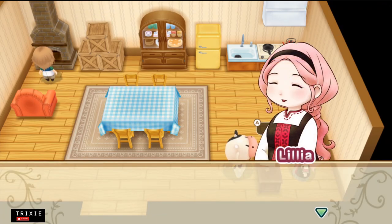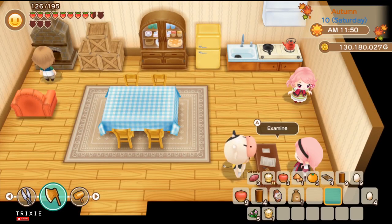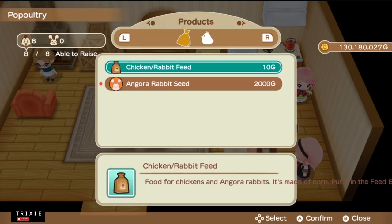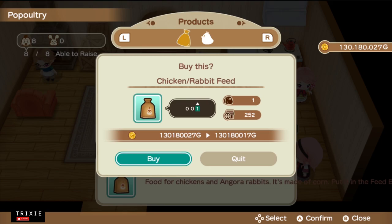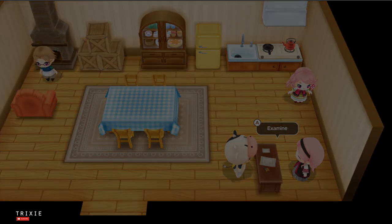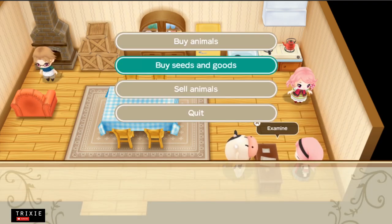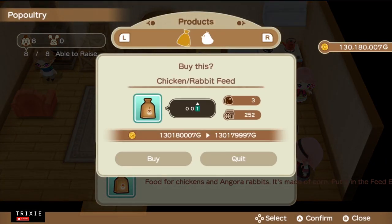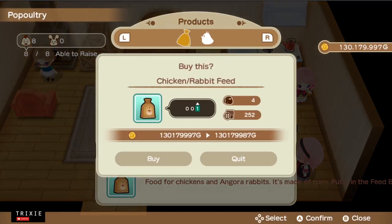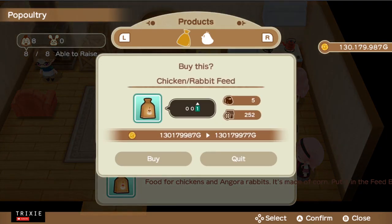Buying lumber once counts as one as well. But if you sell things to Huang, it doesn't count as a transaction. It also doesn't count if you buy something from Van by giving him Van's Favorites — I bought the TV remote control and that doesn't count. Also, buying water from the restaurant doesn't count as a transaction either.